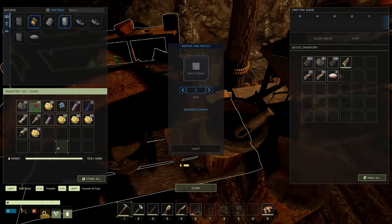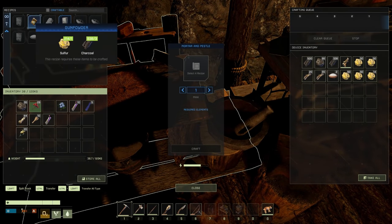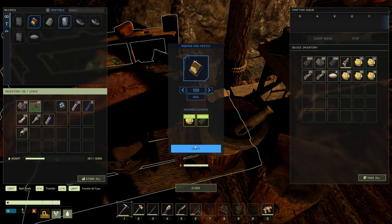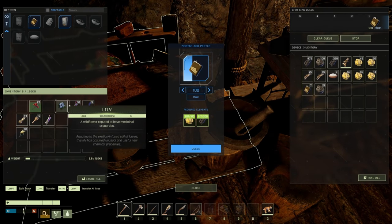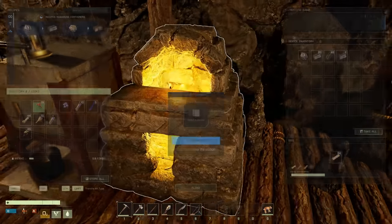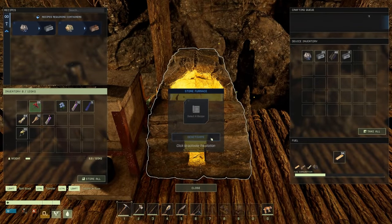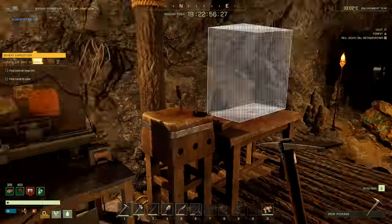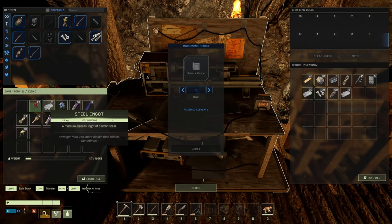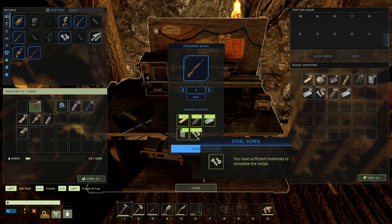Let's drop off all this sulfur — gunpowder max is 100, heck yes! We'll probably need more iron than anything but that's okay. Drop the coal in here. Let's grab our steel ingots and boom — hunting rifle crafted!